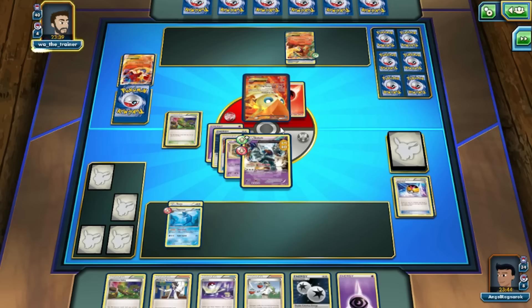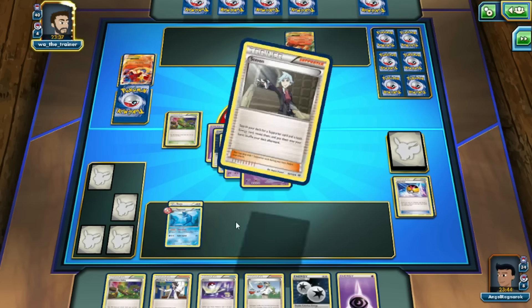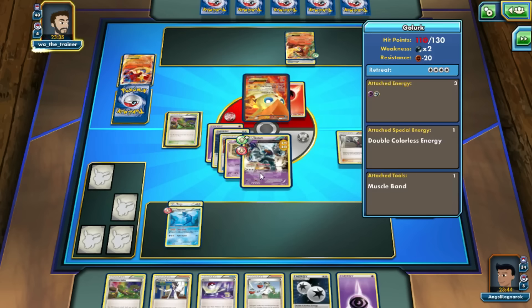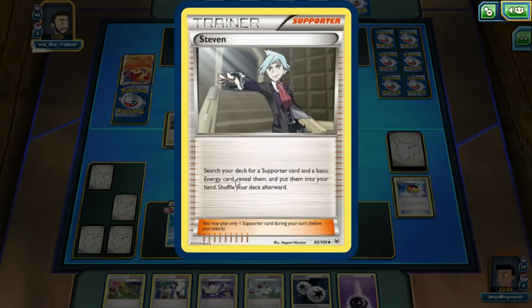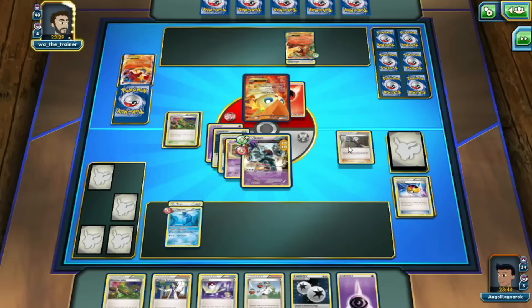I don't think there's anything here that wants to take Super Power like that — especially not as an EX. This is Golurk. This is why it's scary. If you don't have the Eeveelution deck you can still make the Golurk deck — it's pretty fun.